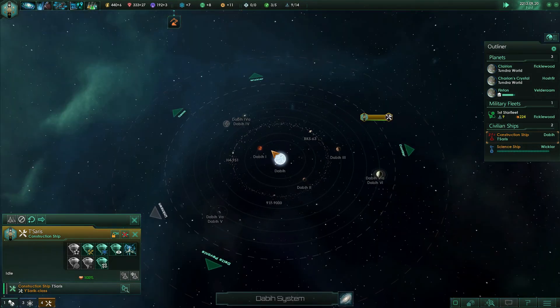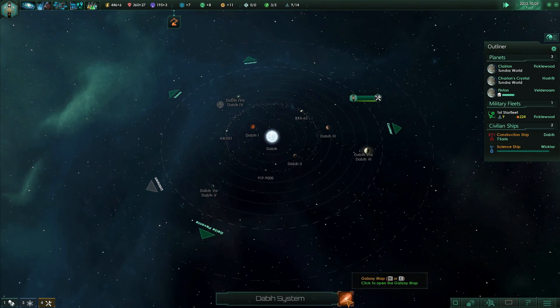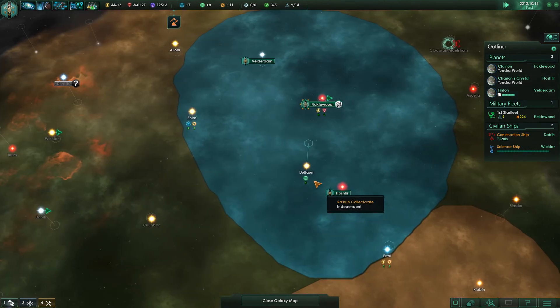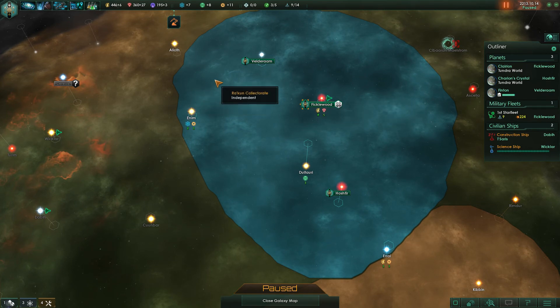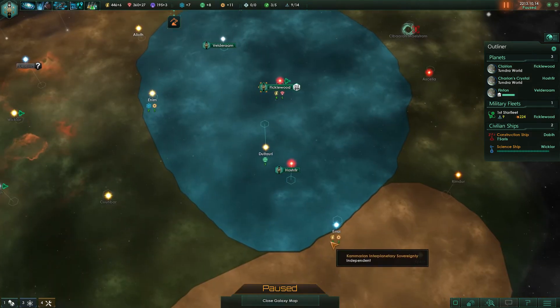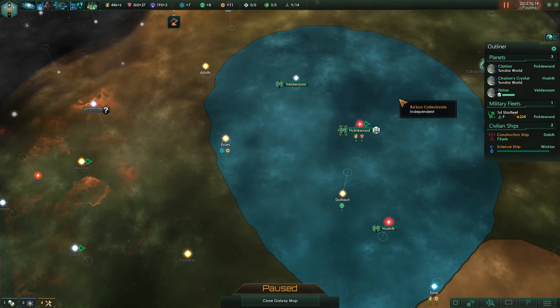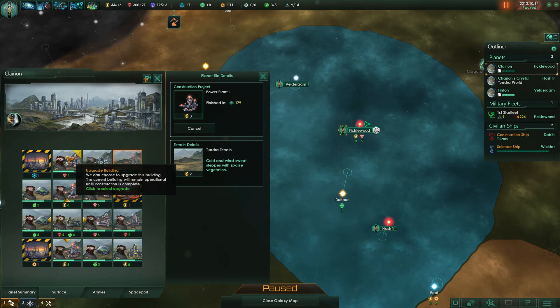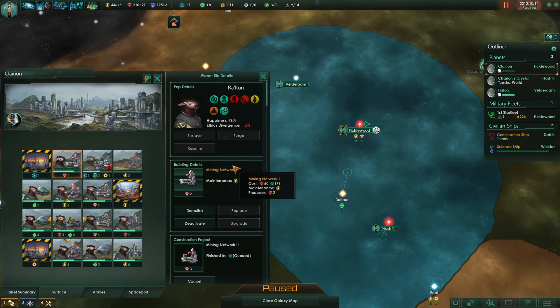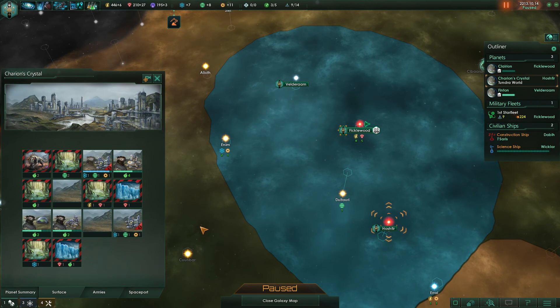Why don't I just build a frontier post — but the star has to be surveyed first, so we'll wait for our surveyors. In our next mandate we're going to try to get a minor mandate so we can actually fulfill it and get some mining posts filled in, because I know I'm leaving a lot of minerals on the table. We can power plant it up and upgrade. Charon's Crystal is doing fine — just need to wait for population units to grow into it. Finton's doing fine.